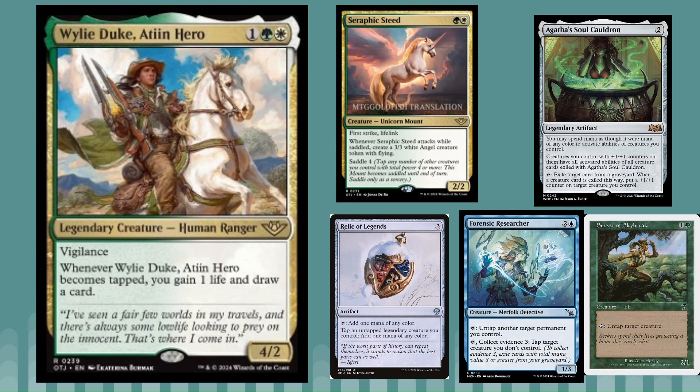In Standard, maybe with Forensic Researcher: if you had that underneath the Soul Cauldron and put a counter on Wily Duke, then had another creature with a +1/+1 counter, both of them would be able to untap and tap each other infinitely, and then you draw your whole deck and gain that much life. There are some other tap-untap Agatha's Soul Cauldron combos that used to be popular in Standard, so maybe you could play this in that sort of shell.